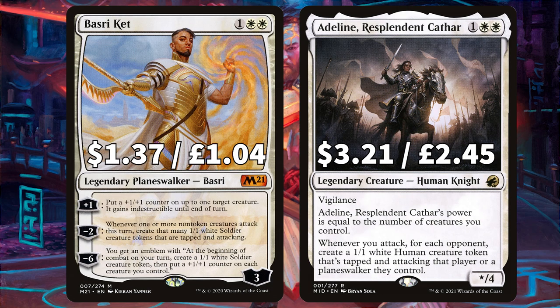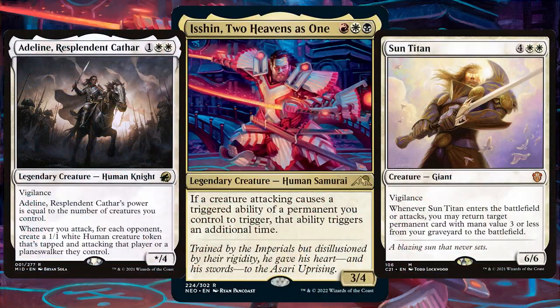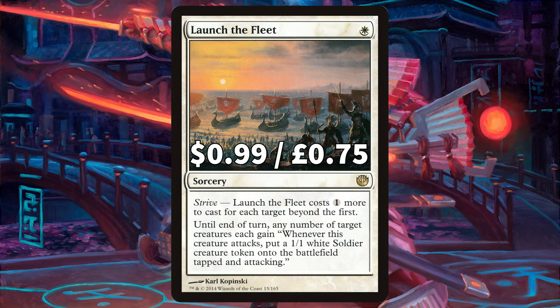Moving on: there is Basri Kett, focusing on that minus two — whenever one or more non-token creatures attack this turn, create that many 1/1 white soldier creature tokens that are tapped and attacking. Adeline Resplendent Cathar says whenever you attack, for each opponent create a 1/1 white human creature token that's tapped and attacking that player or a planeswalker they control, and its power and toughness equals the number of creatures you control. So if you can get any of these triggering twice with Isshin you are winning. And finally, Launch the Fleet has that strive ability — it costs 1 more to cast for each target beyond the first — and until end of turn, any number of target creatures gain: whenever this creature attacks, put a 1/1 white soldier creature token onto the battlefield tapped and attacking.